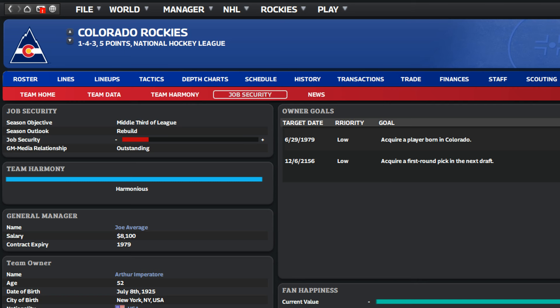Job security now takes a lot more factors into account and uses some newer systems added to the game since the original design was created. It should feel a lot more responsive to what's going on. The job security tracker on the security screen — the ones showing red — wasn't necessarily accurate as to whether you were about to be fired. We fixed that issue: if it's showing red now, it really means you're in trouble. So take it seriously and meet those owner goals to get out of that situation.